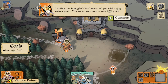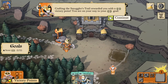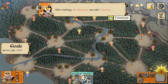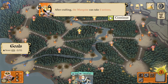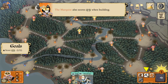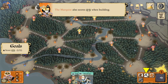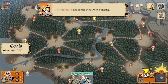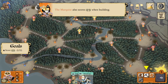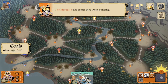Our victory points are shown down here on our faction layout, and we're on our way to our goal of 12 for this tutorial. After the crafting phase we can take three actions. Each faction can score victory points through crafting, and also through removing buildings in battle. Beyond those central mechanics, every faction has their own unique way of scoring points — for the Marquise that's going to be building your buildings.